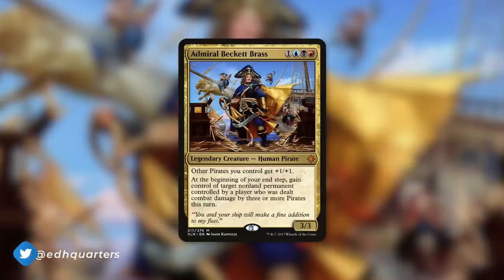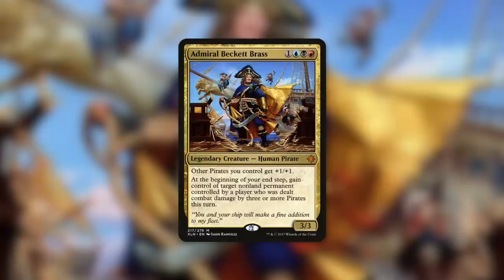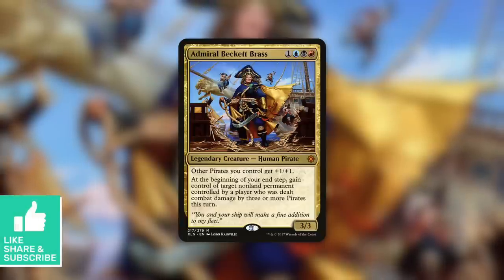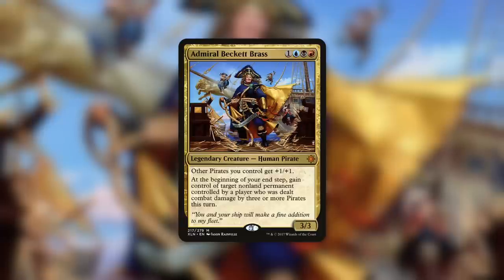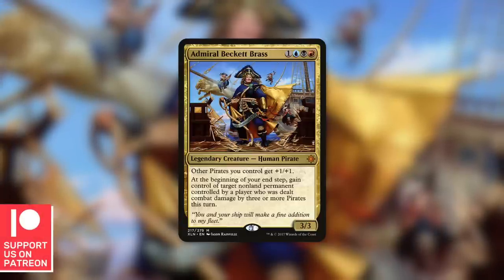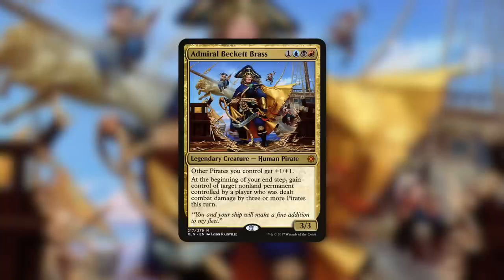Admiral Beckett Brass is a 3/3 human pirate that costs one blue, black, red. She gives other pirates you control +1/+1, and at the beginning of your end step, you gain control of target non-land permanent controlled by a player who was dealt combat damage by three or more pirates this turn. She's a fantastic pirate tribal commander — an anthem for your pirates, and when you're getting through, you can take what you want from opponents hit by three or more pirates.